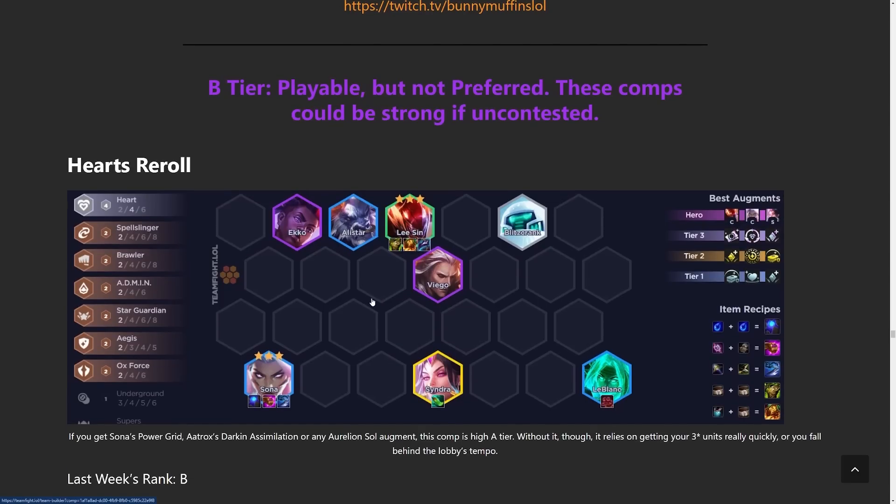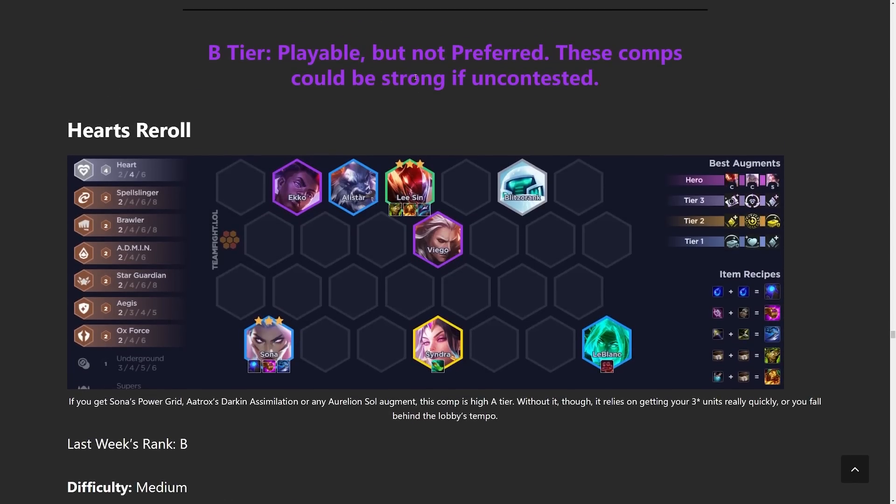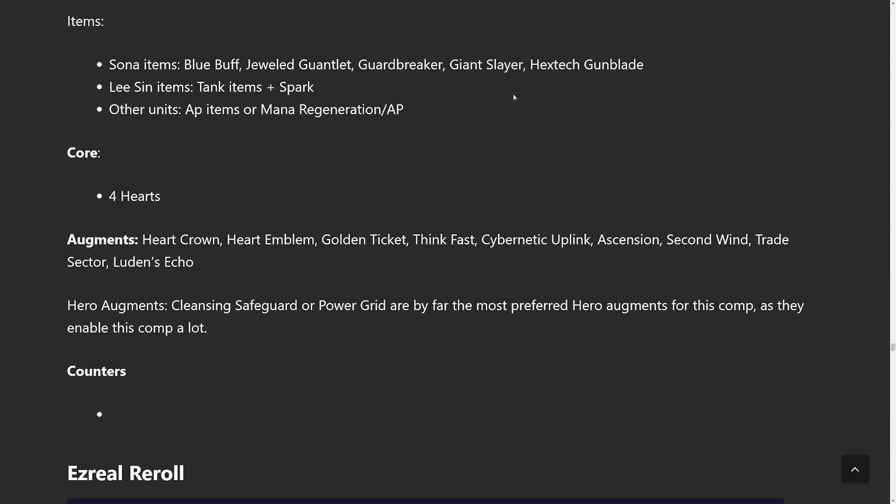Next build in the B tier is Hearts Reroll. Still solid, nothing crazy. A lot of people have been commenting about the Hearts build since we've kept it in B tier for a couple of weeks, saying it's really good — and I'm not saying it's bad. Just because it's in B tier doesn't mean you can't win with it; it just means it's a lot less consistent than everything else.